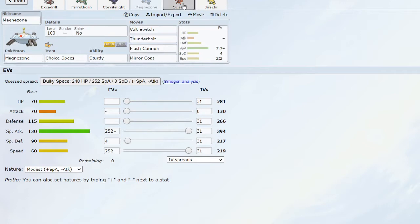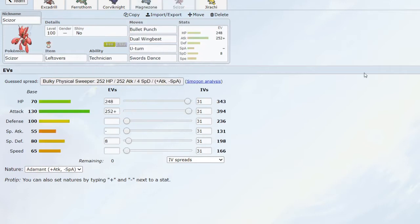Next up we have Scizor — this is going to be a bulky Scizor. I'm investing absolutely nothing in speed because the purpose of Scizor is to take a hit and be able to U-turn off on threats. For example, against Slowbro which can eat up my Steel STABs quite nicely, I can U-turn and Volt Switch a lot between Magnezone and Scizor to control momentum, hopefully making my opponent swap out and take Spikes chip. Bullet Punch is important for good STAB as well as patching up my generally poor speed tiering on this team. Dual Wingbeat is good for taking care of Fighting types.